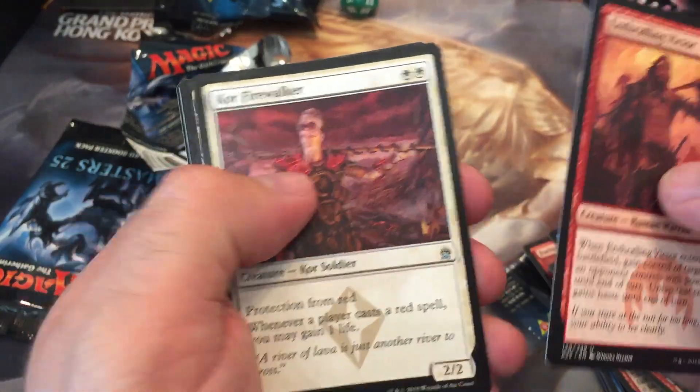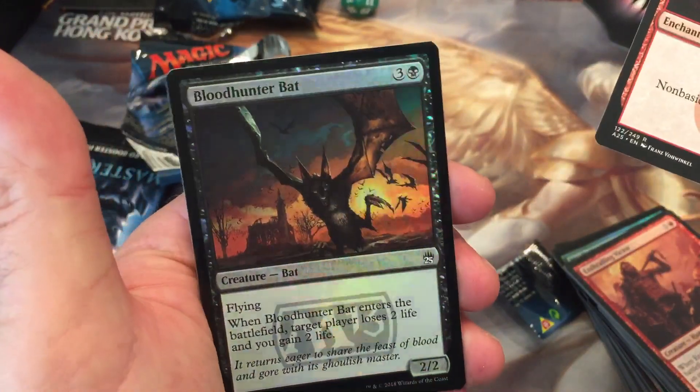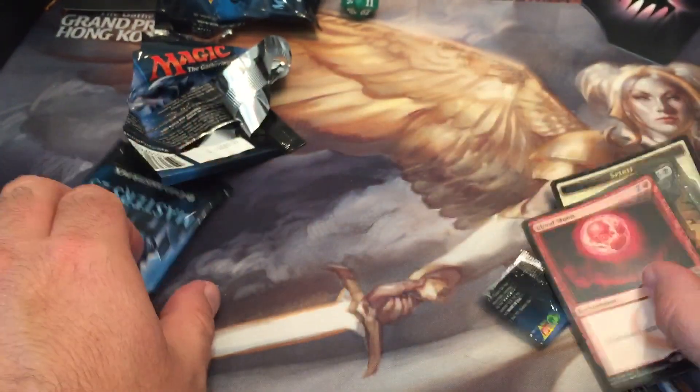Thrall in Victor, Core Firewalker, Ash Barron's End, a Blood Moon — yeah baby — with a Foil Bloodhunter. That's a good pull.